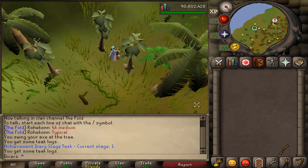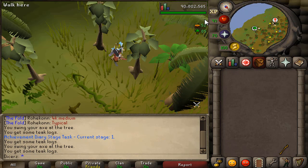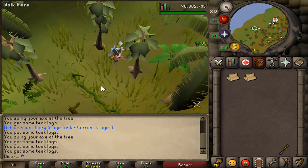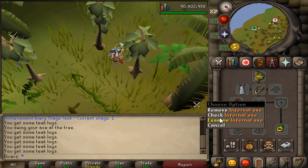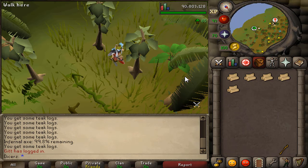The third skill in this list improved with shift-click dropping is woodcutting, because it's another method you can basically power. Power chopping is a lot faster than AFK chopping willow trees, yew trees, magic trees, or redwood trees. Like the last two skills, you can do this with tick manipulation for even faster XP, but I'm just going to do it the average Joe way. So what I'm doing right now is power chopping teak trees on the Monkey Madness island.